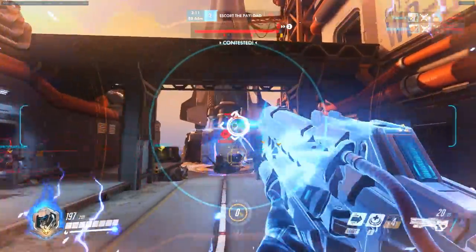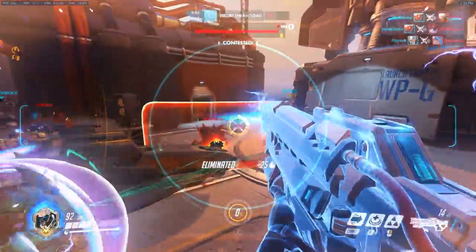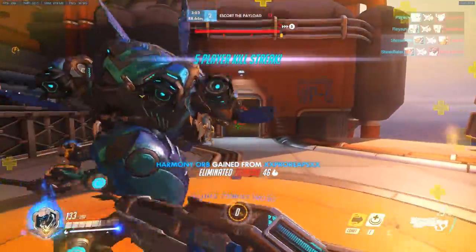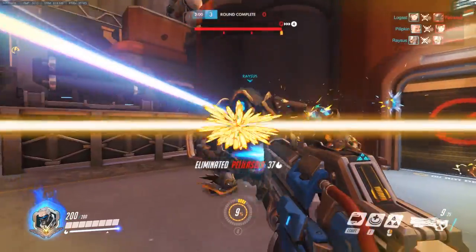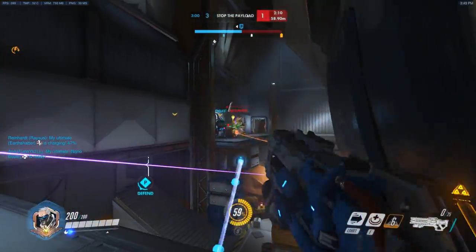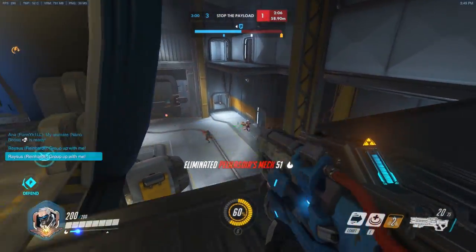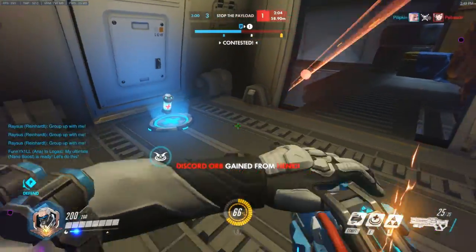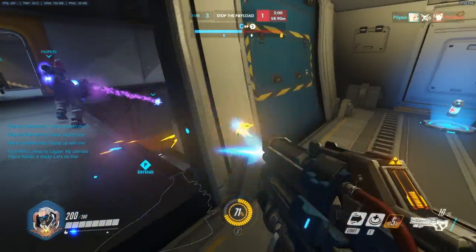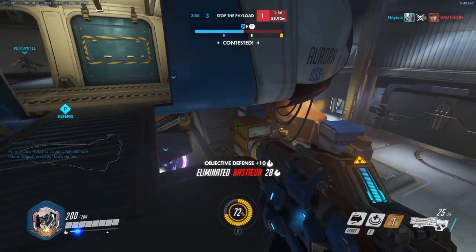If I was McCree, if I was Hanzo, anybody like that — these are great positions to be in because it allows your team to push forward. You get a full view of the battlefield and you can just keep piling on the DPS. A lot of Overwatch is about positioning. If you have the best position, which is almost always the high ground, you would generally win. So this now is an example of defending on Gibraltar using the shuttle — this is an insanely strong position on this map.